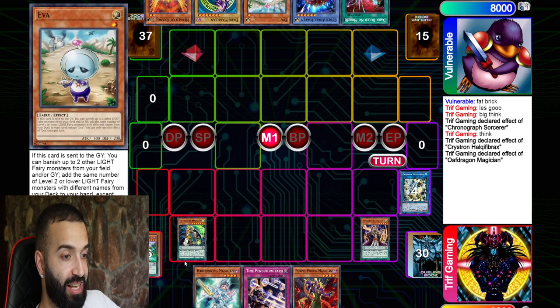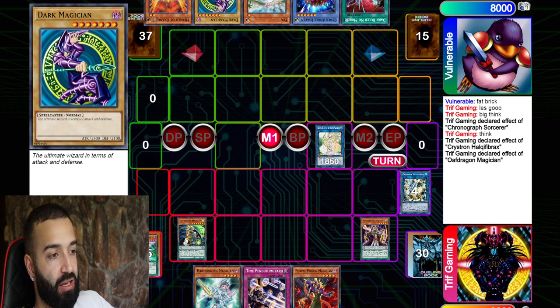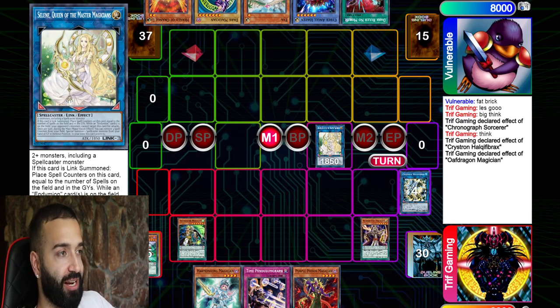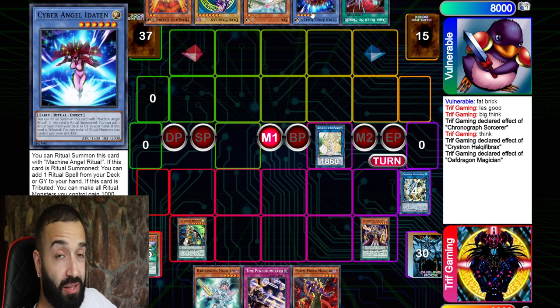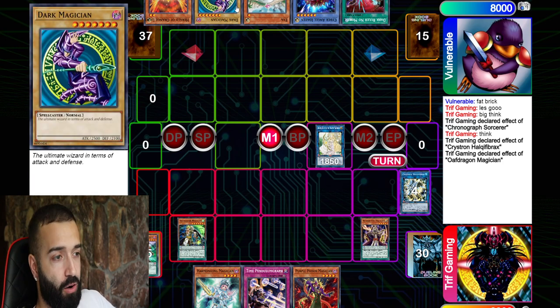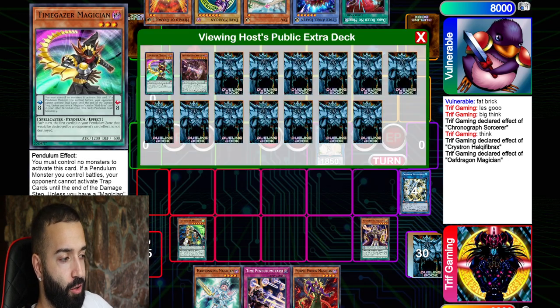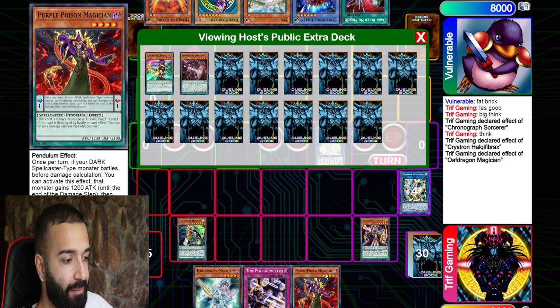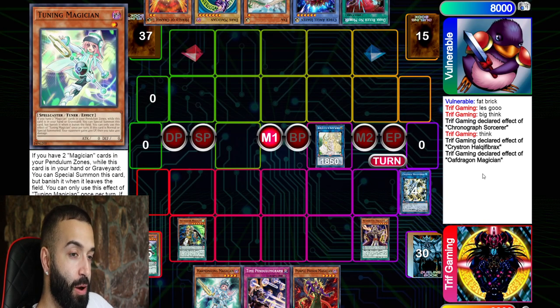I normally summon Harmonizing so Oaf can add it back. I want to save Tuning Magician for last just in case it comes clutch with negates. I go Needle Fiber, Tuning, Selene, and add back with Oaf Dragon first. If he negates Selene right now, maybe he adds a Diviner so he can have a play — no problem.